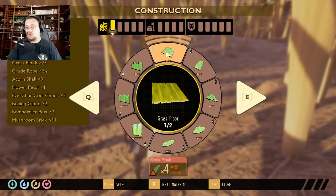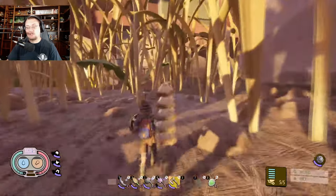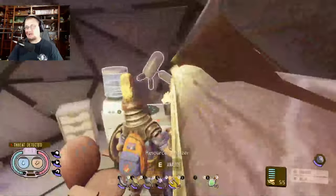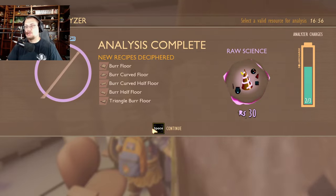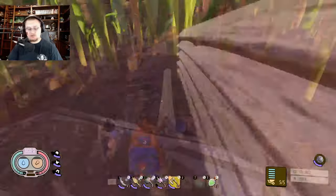Burr weeds also drop regular weed stems, making them very valuable. For those of you looking to build the new burr weed floors, once you get a burr in your inventory you need to go research it. As soon as you research it, it unlocks the ability to build the floors. Just walk up to the resource analyzer and analyze the burr weed.